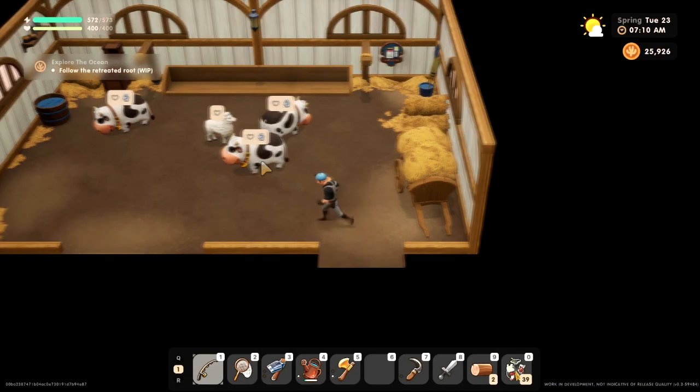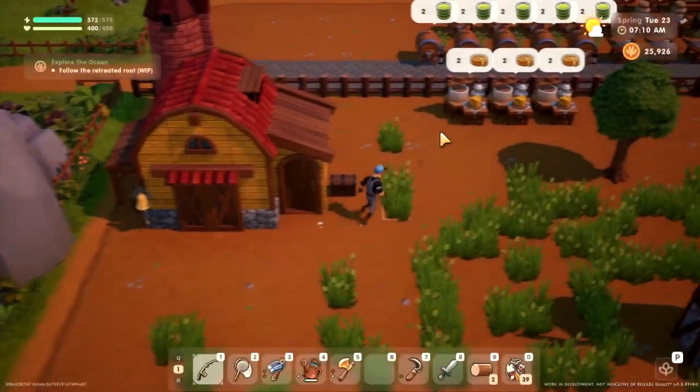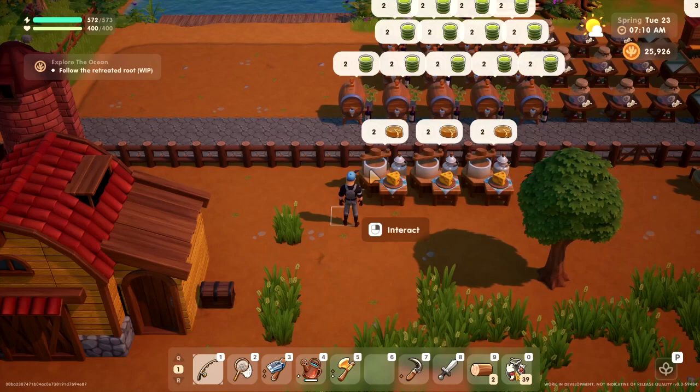First, you get cheese from milk, so get yourself some cows so you can make some milk. You also need to get a cheese press.